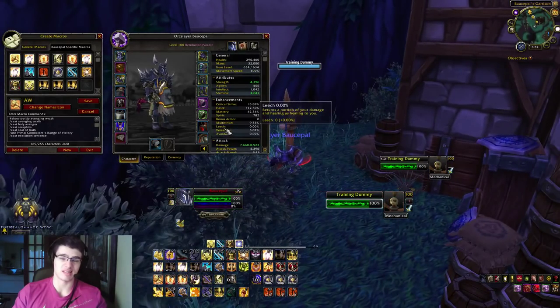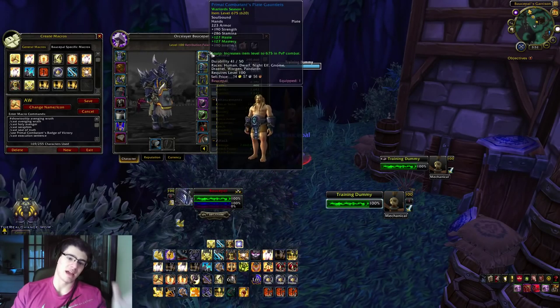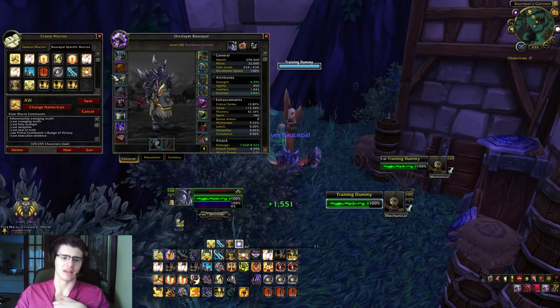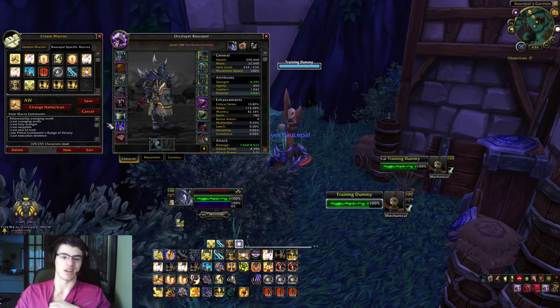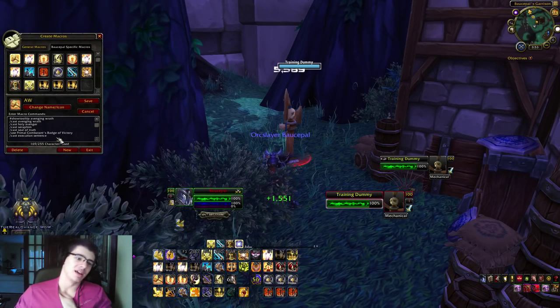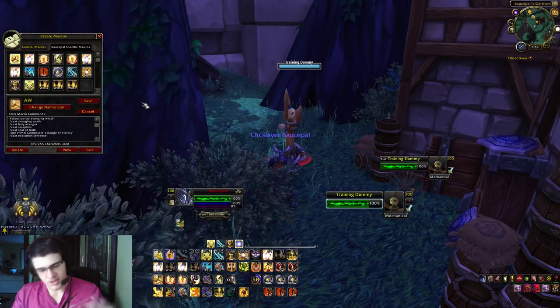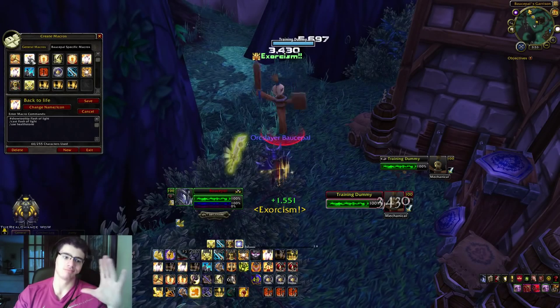The burst macro also uses my Combatant's Badge of Victory, which increases versatility by 638 for 20 seconds. I use versatility as my main stat along with haste - versatility increases damage done and decreases damage taken. Execution sentence finishes off the burst as the final damage ability in the macro.